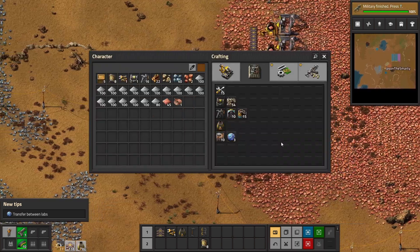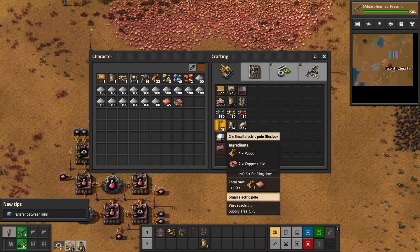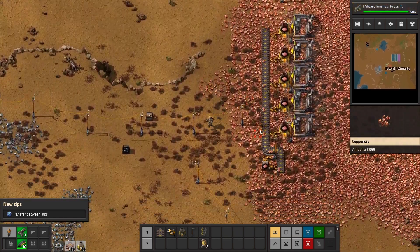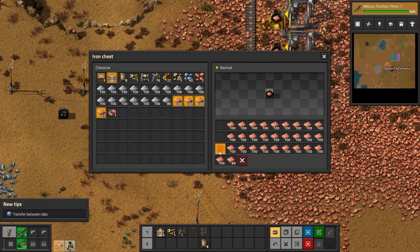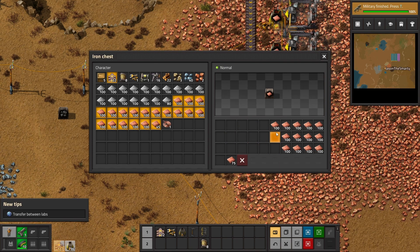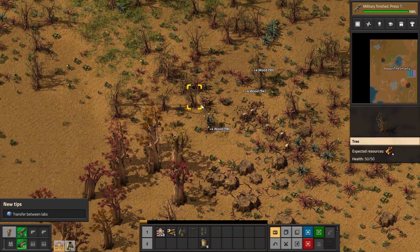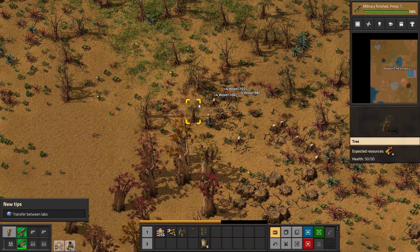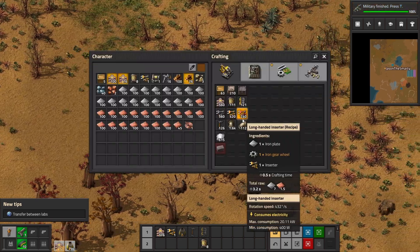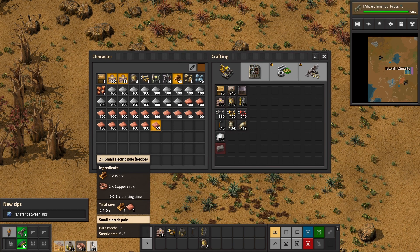Now we got 96 furnaces and now we need 60 power poles. I'm a little off, I need more wood. Since I'm here I'm gonna get the copper and then I can craft the stuff over there. Let's get a good amount of copper. Now I'm gonna get a nice amount of wood so I can have some in stock when I need to make more power poles on the fly. Now we can make 60, I'll go a little bit over — 40 craftings.